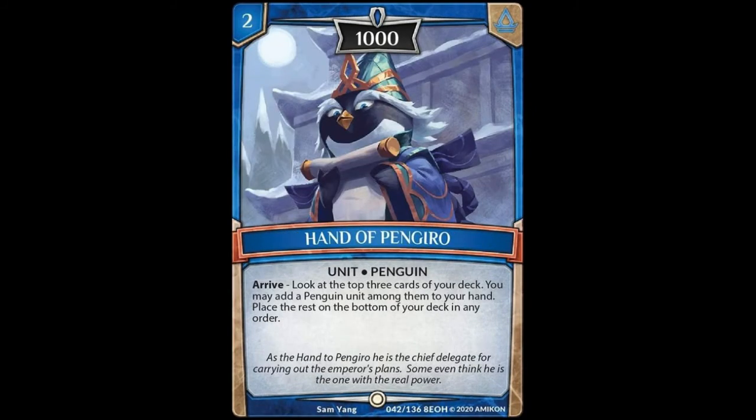Now we're looking at Hand of Pengiro. It's a 2-cost unit with 1,000 power, Penguin. It has an arrive ability that says: look at the top 3 cards of your deck. You may add a Penguin unit among them to your hand, then place the rest on the bottom of your deck in any order. I'm not a huge fan of cards where you just look at things and put them back because you could miss and it does nothing. On top of that, it's a 2-cost unit with 1,000 power, so it can't even break all towers. Kind of a swing and miss.